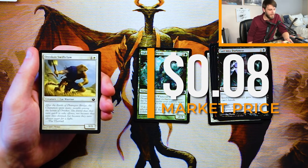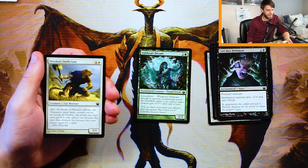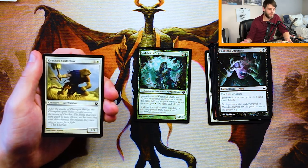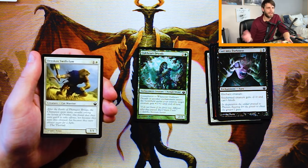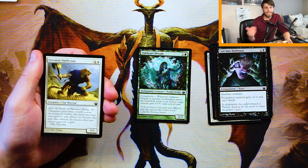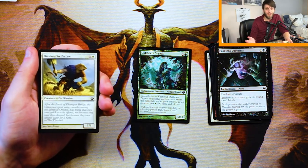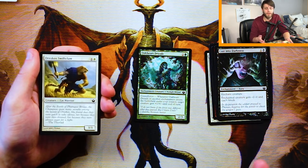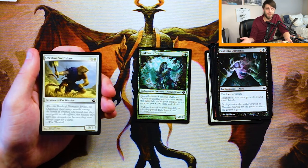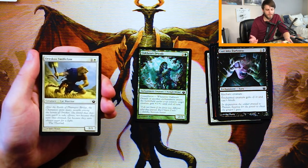Oreskos Swiftclaw is a 3/1 vanilla creature for one and a white. We've seen this card reprinted a few times since this set. I have a hard time really liking cards with very varied toughness-to-power ratios. It's very high power, very low toughness for two mana. You're getting four total stats but spread in an awkward way. The problem is it's going to trade down a lot of the time. Because it doesn't have any ability, it tends to be just a blocker more than a very aggressive card. If they have any creature with power on the field, it can kill it. Not a super exciting card — definitely not the card I'd pick here.